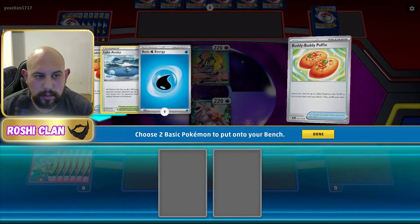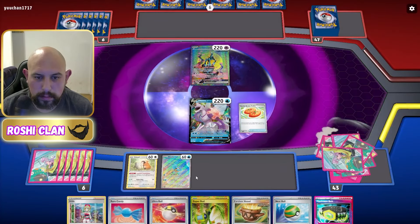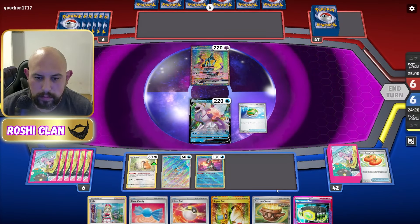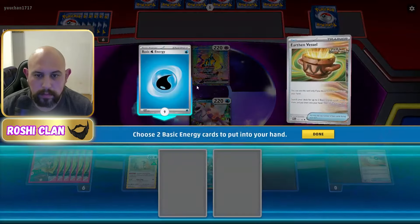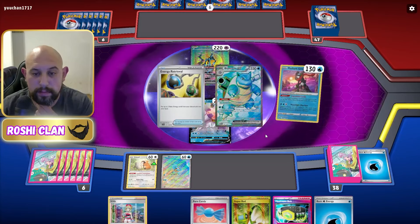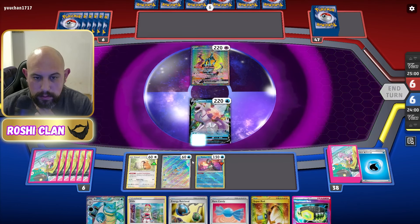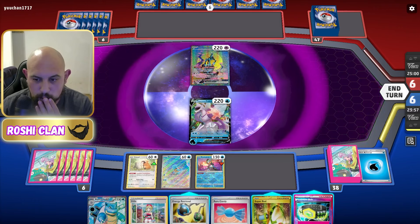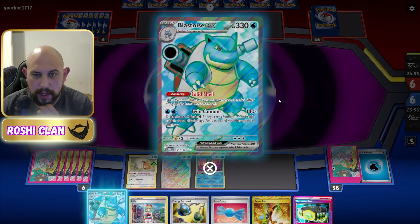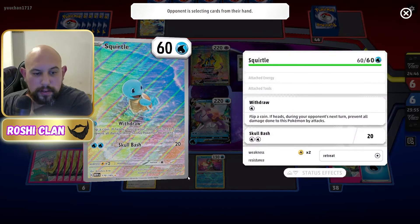Two Rare Candies. No Maximum Belt — wait, the Maximum Belt's in my hand. There's a Blastoise in the Big House art. I'll put it there for the minute. So I've already got Blastoise, and I think I've got all three different arts of the Blastoise EX, which I love. And it's the Squirtle art — just look at it, it's beautiful.